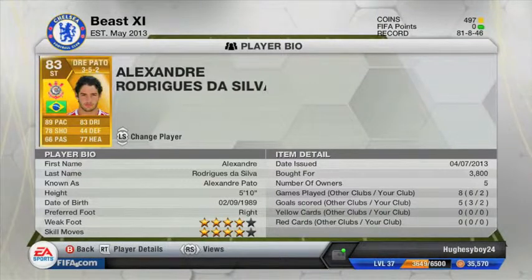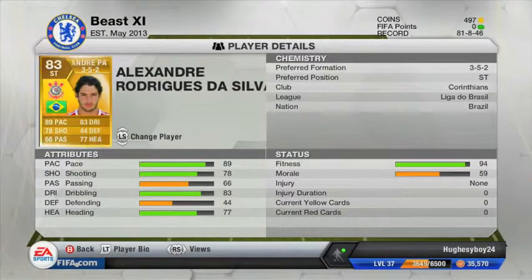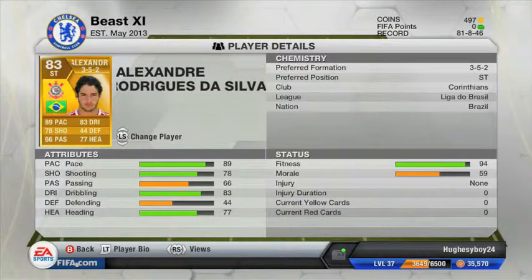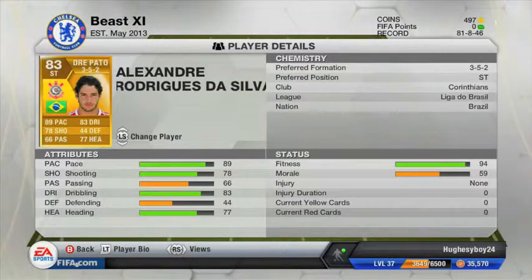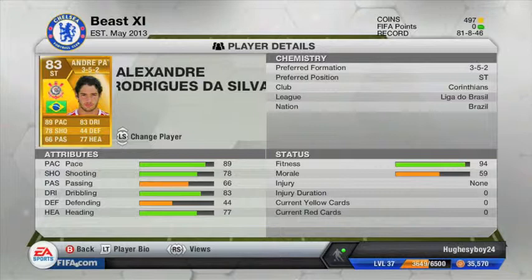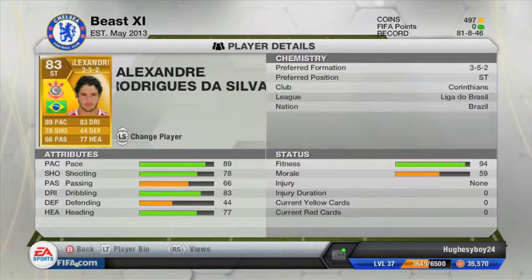Moving on to my striker, we have Alexander Pato. There's a Corinthians version and an AC Milan version — I chose Corinthians to match the Brazilian style, but they have the same stats: 89 pace, 78 shooting, 66 passing, 83 dribbling, 44 defending and 77 heading. He feels faster than 89 — more like 91 or 92. He has good dribbling and a powerful shot. I picked him up for about 3,800 coins. He's played 8 games and scored 5 — a tremendous stat for a striker.